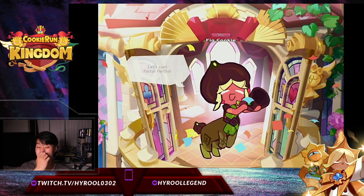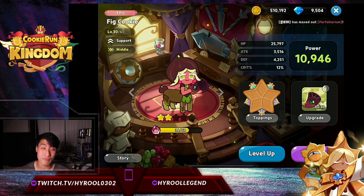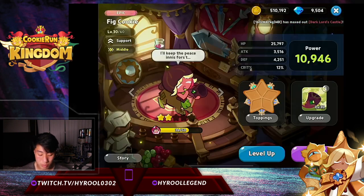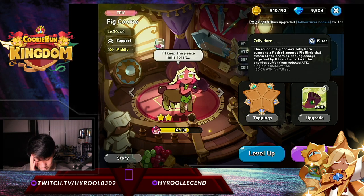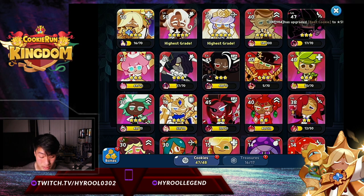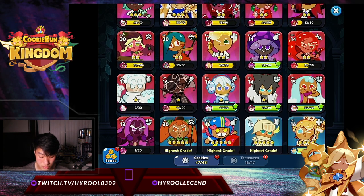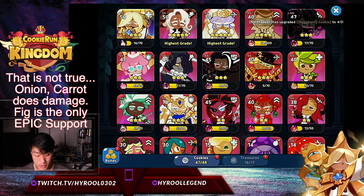I really don't know if fig cookie is worth building right now. It's so hard to get and so hard to promote. But it is a very unique support — I think it's the first support that actually does damage, because none of the other supports here deal damage except for fig. Well, maybe Onion too, but yeah.